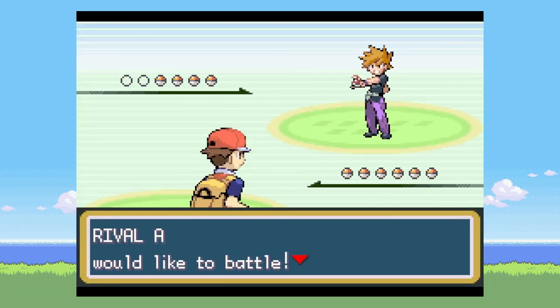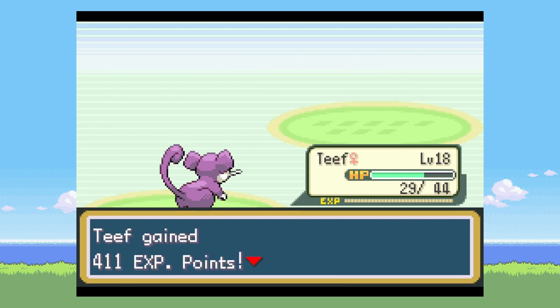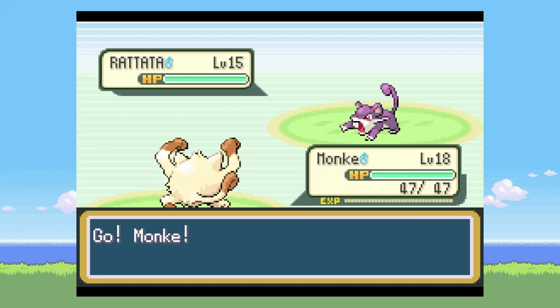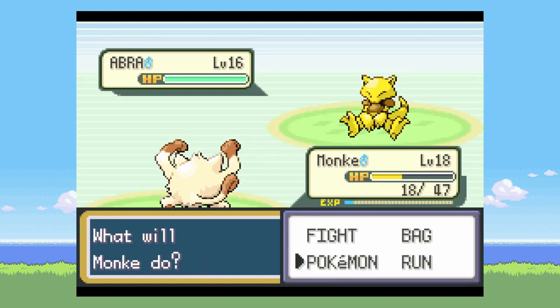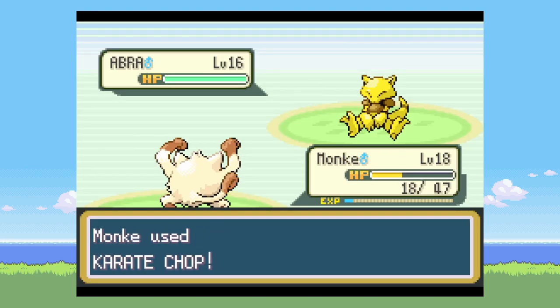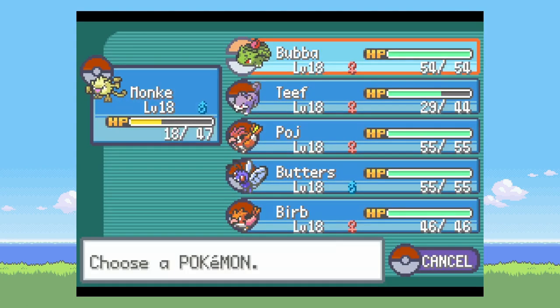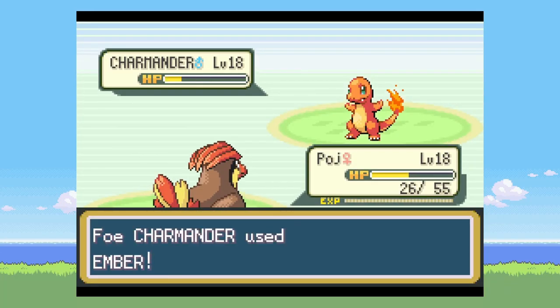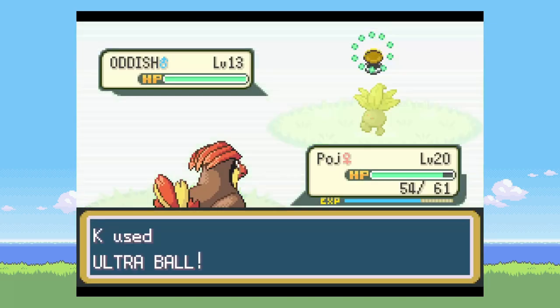Then I go to battle the rival. The rival leads off with Pidgeotto and I need to just not miss here — and I don't, which is good. For Rattata, I send in Mankey and he makes quick work. Abra can't do anything so I just whittle it down. Then Charmander comes out and I switch over to Spearow to get the KO.